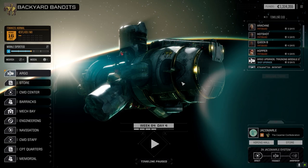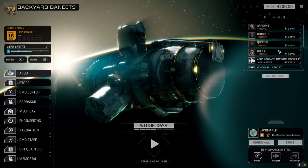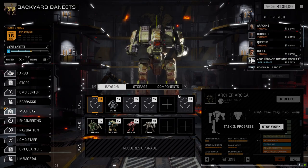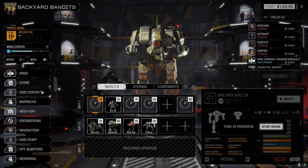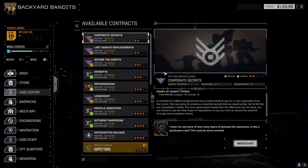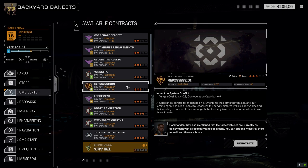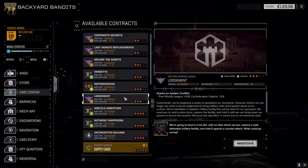Hey everybody, welcome back to the channel on another episode of Backyard Bandits. It's been one in-game day since the last episode — we had to get the Mortis back, so our second lance is ready to go. If we go to the command center, we're going to take a three-skull mission for the second lance. We've got three choices: Vendetta (an assassinate mission), Repossession (against heavy vehicles plus a lance of mechs), and Lodgment.